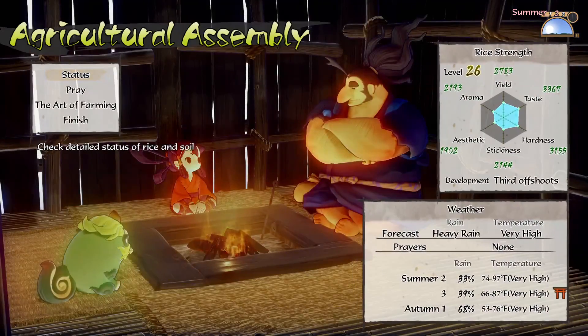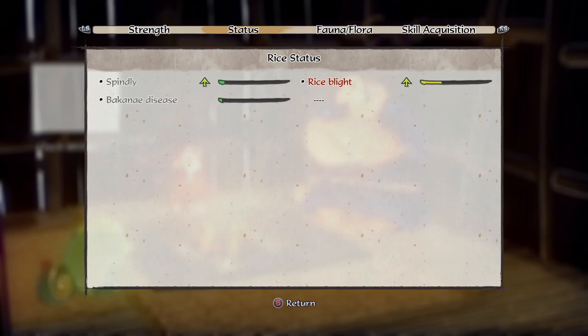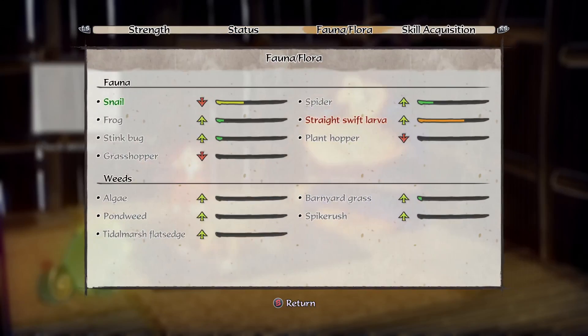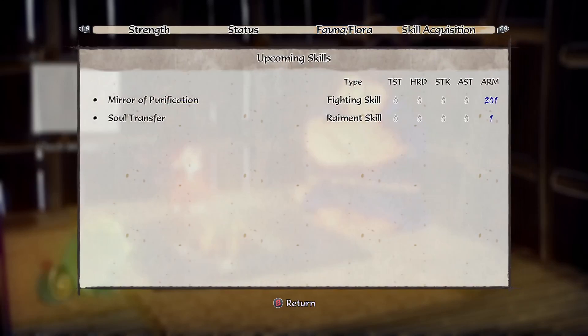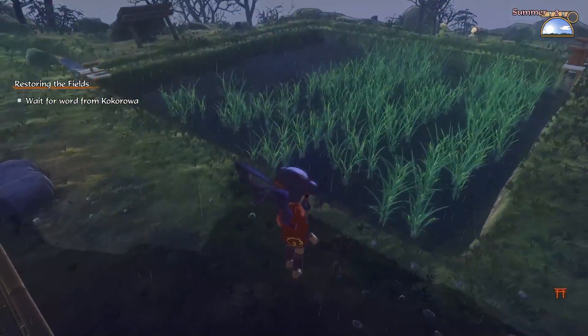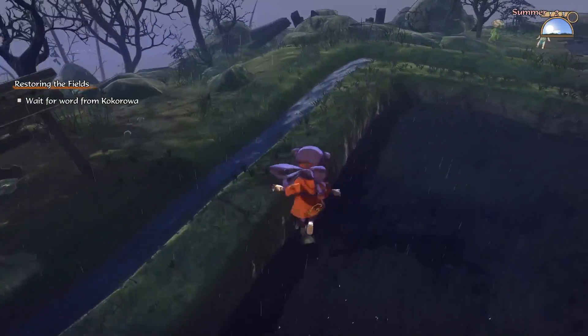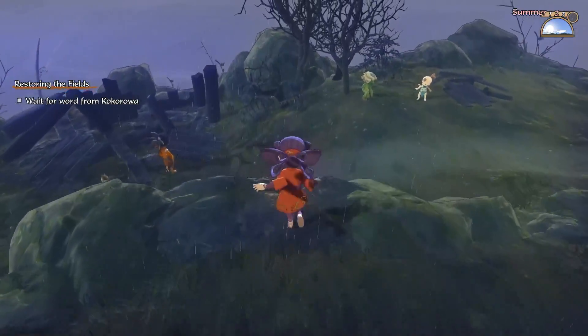Before we go, let's check how the rice is doing. We have a little bit of blight — that's fine. It's a bit spindly because of the lack of sun, and we have some damage from insects because we don't have ducks to deal with them. This rice crop is basically here to try to bridge the gap between now and when we can fix everything, so that's fine.